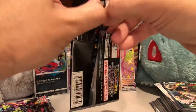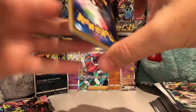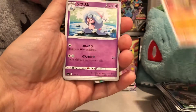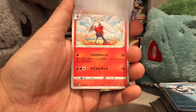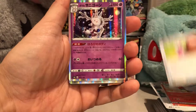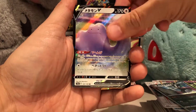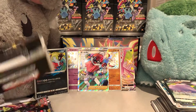So I think two shinies so far — one more shiny, a shiny V or VMAX, and maybe a gold card. Super Potion, Corsola, Ditto — three more packs left.